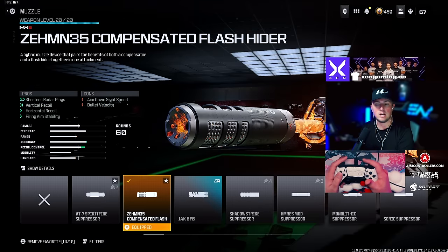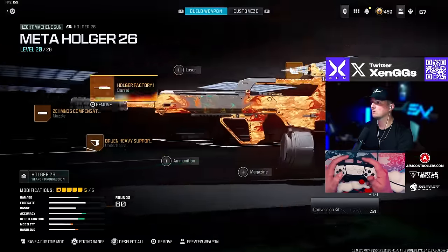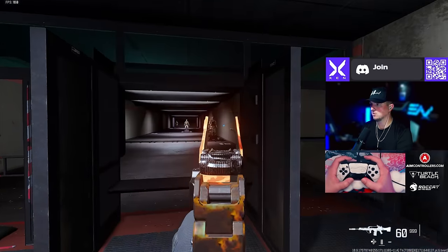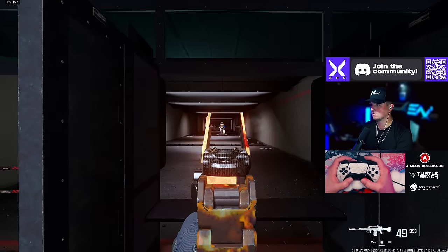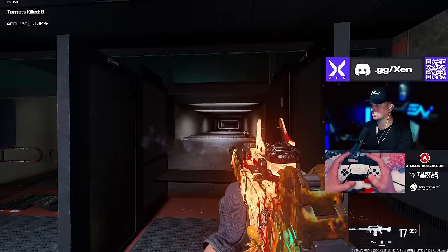For the Holger 26 you want to go with the Zimmon Compensated Flash muzzle, the Holger Factory barrel, the Bruen Heavy Support Grip underbarrel, the Jack Glassless optic, and the Ascent Lord stock. Here's how it performs in the firing range — there's not a lot of recoil on it and it's just really really solid.